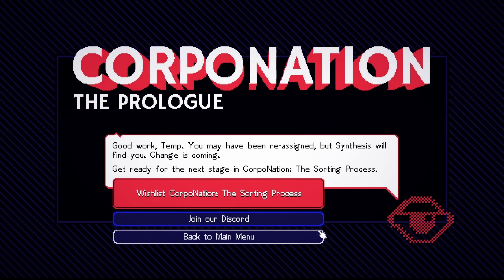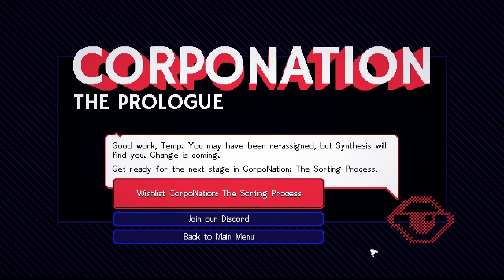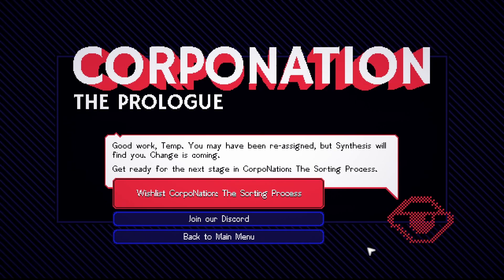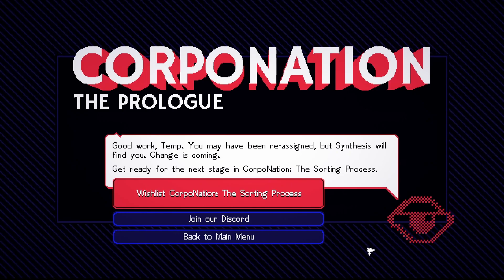We'll give it one more day in sanitation — we're going down to the bottom of the barrel. 'The prologue — good work temp. You may have been reassigned, but Synthesis will find you. Change is coming. Get ready for the next stage of Corpo Nation: The Sorting Process.'